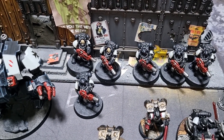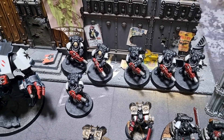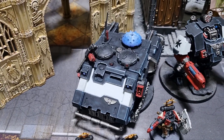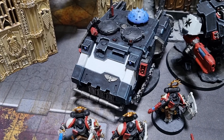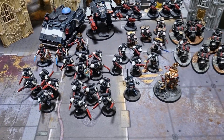Finally in the heavy support section we have two squads of Eradicators, three in each, all with assault melta rifles and nothing else upgraded. We also have a dedicated transport — an Impulsor — and that concludes my 2000 points of Black Templars.